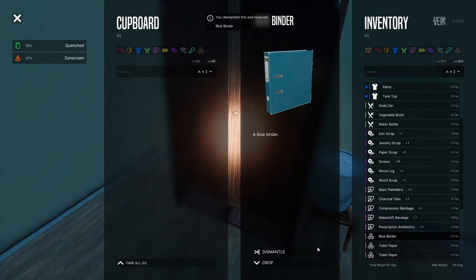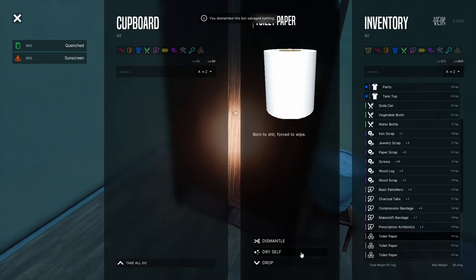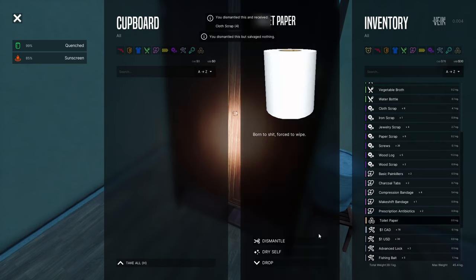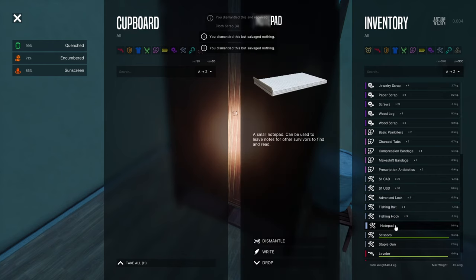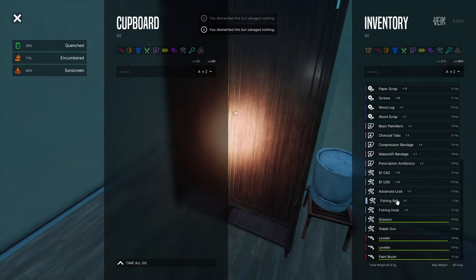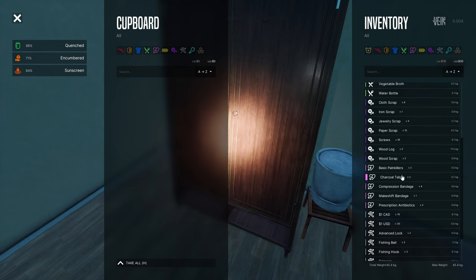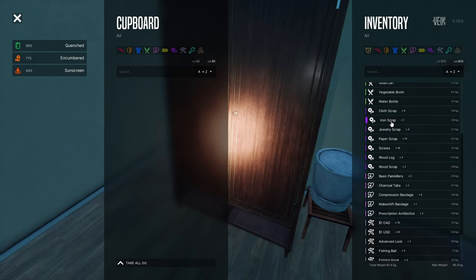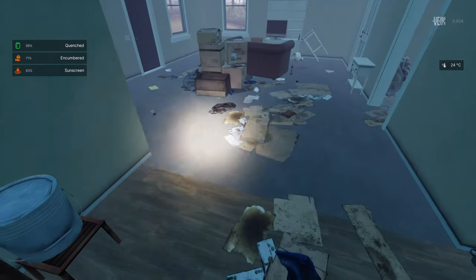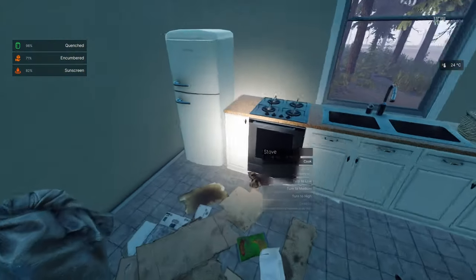A blue binder — I salvage nothing. Dry self, dismantle — cloth scraps! Let's dismantle it all. Advanced lock. Notepad dismantle — salvage nothing. But I'm already getting wood scraps! I just don't have nails. I can't do anything with iron scrap either.